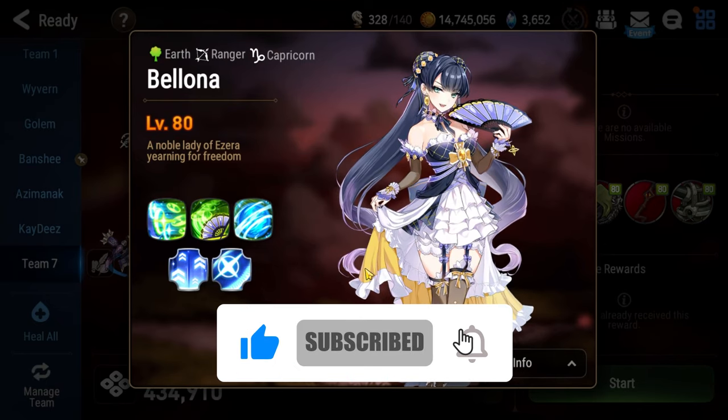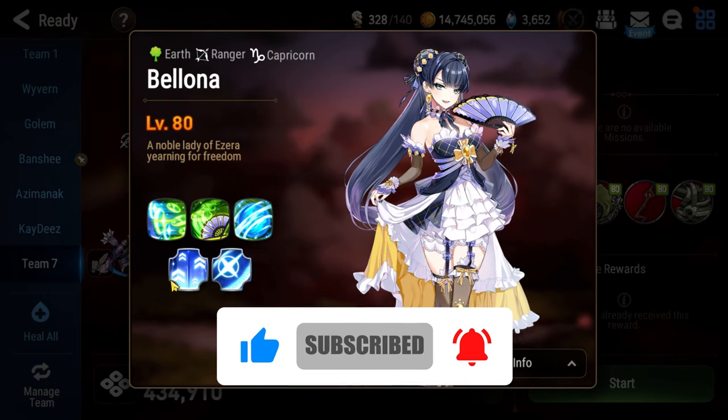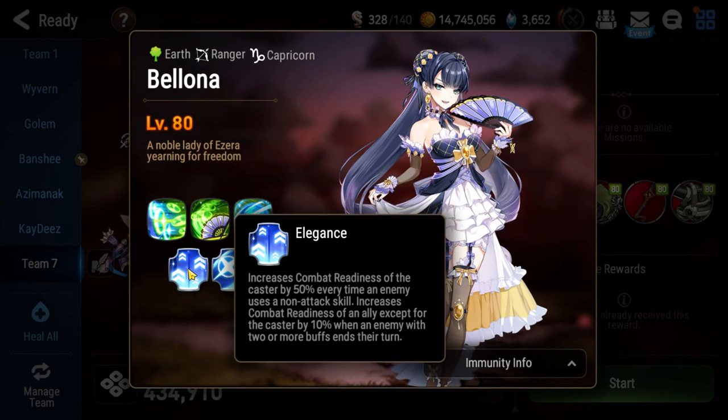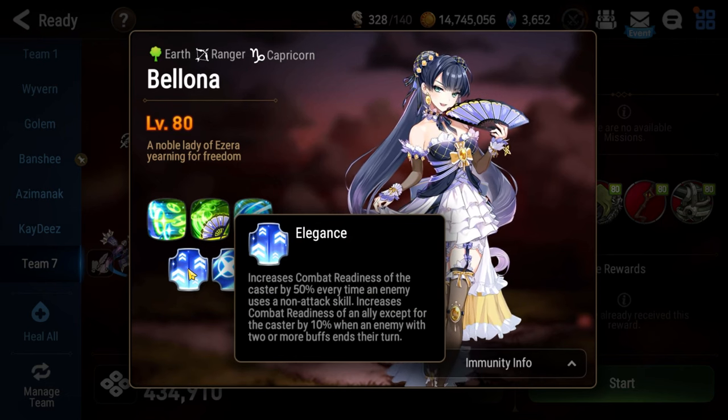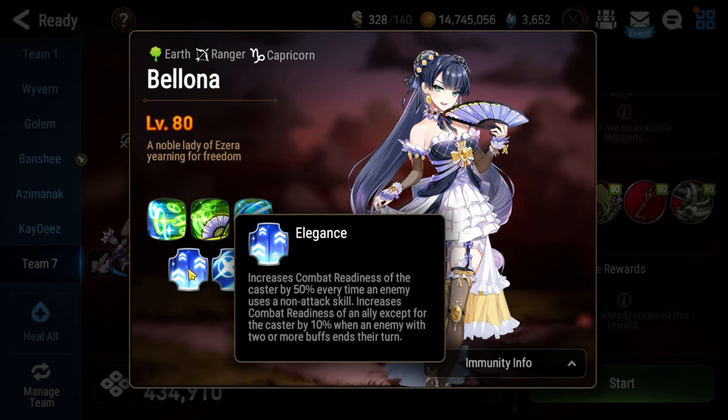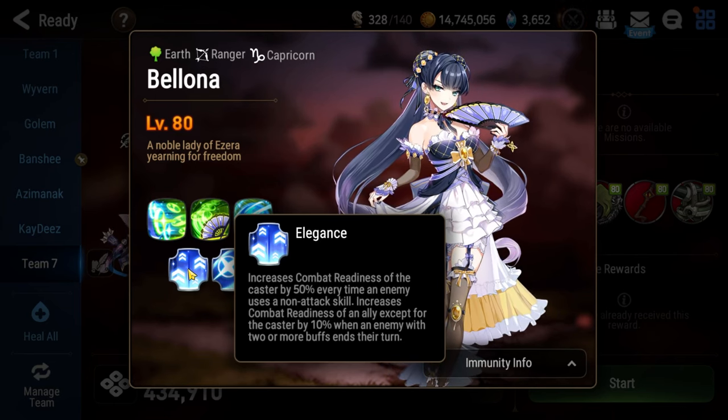Floor 96 will have you squaring off against Green Bologna, who has two unique passives. Number one is Elegance. She gets 50% Combat Readiness whenever you use a non-attack skill. Essentially, if you use non-attack skills like Tamarin's skills, for example, the fight gets significantly harder.